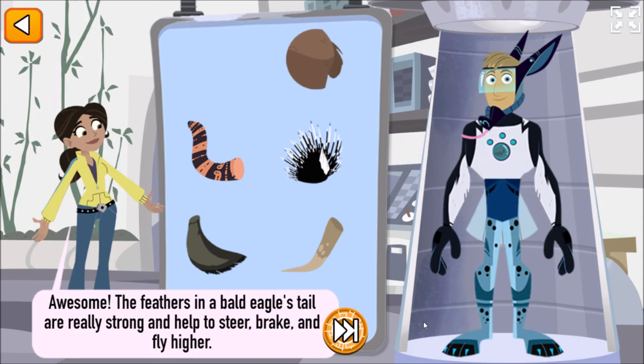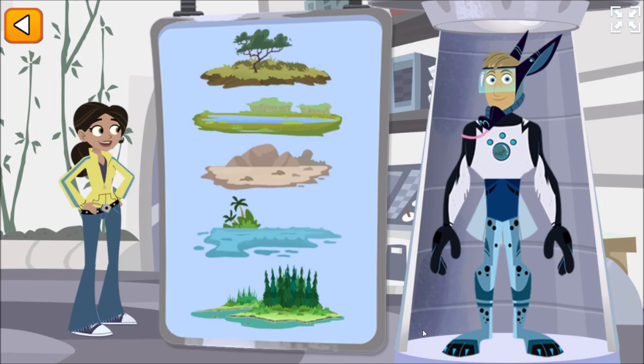Awesome! The feathers in a bald eagle's tail are really strong and help to steer, brake, and fly higher. Great creature power suit! Now let's test it in the wild. Pick a habitat.